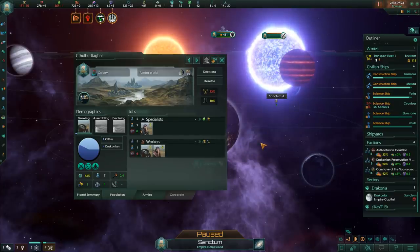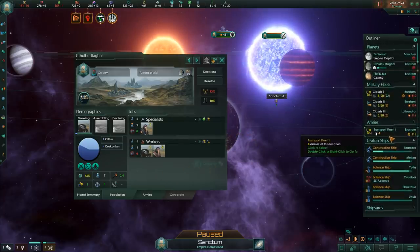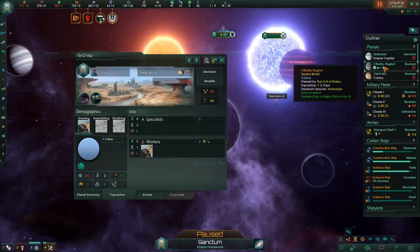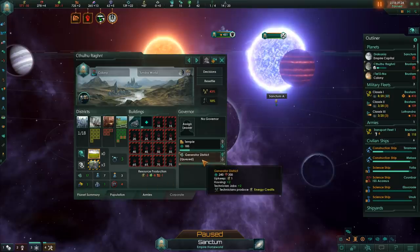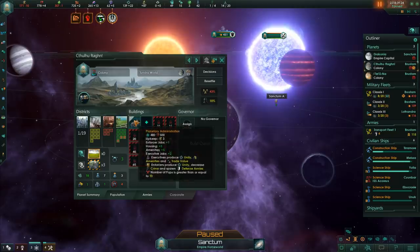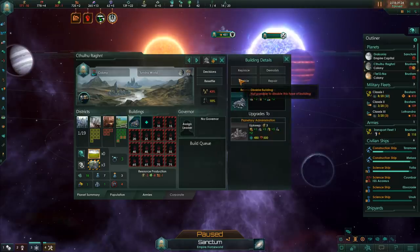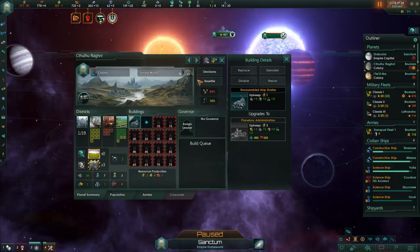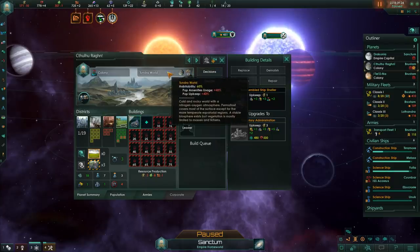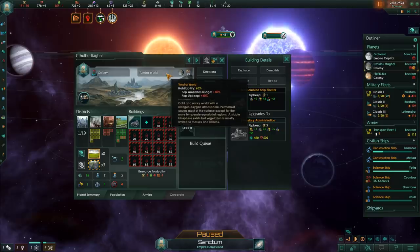That is a bit of a problem, and I think I've just rectified it. I'm just going to rectify that by actually pulling the pops off the planets here and just giving up that colony for now. We are building something here so I'm just gonna stop that and get these resources back. This is just like a free building that you get.